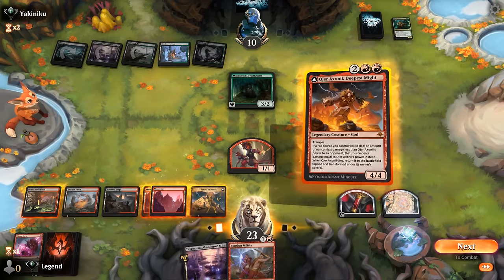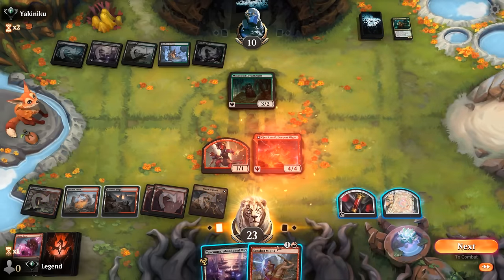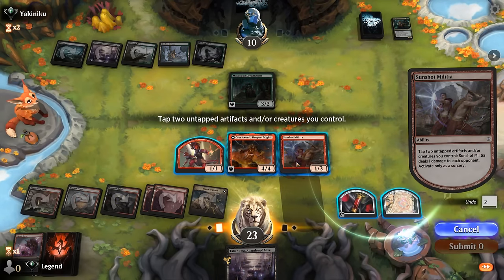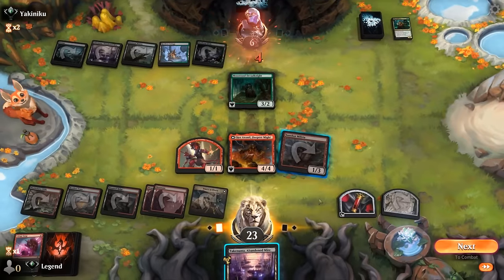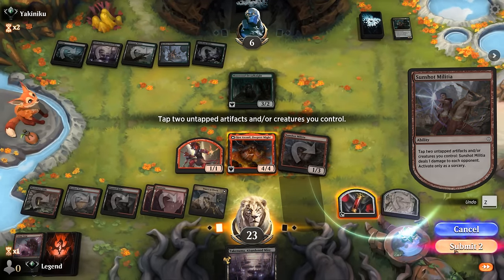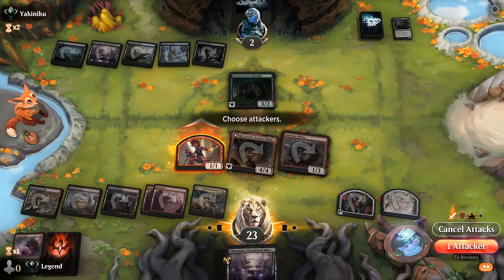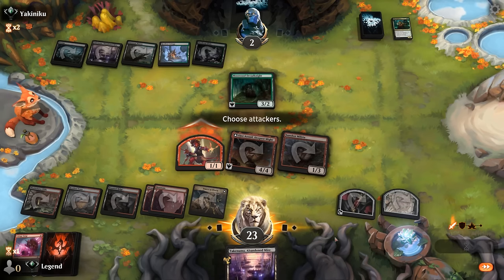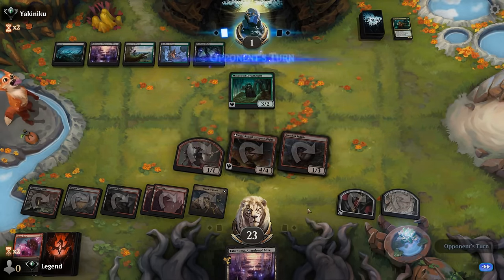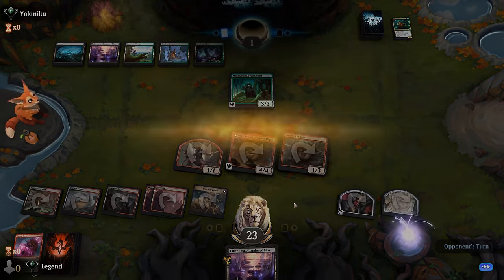And speak of the Devil — play O'Hare, play Militia. It's not quite lethal but it's close. We can attack with the Devil, and if our opponent blocks that's four more damage, so they have to take it down to one. And at one life we should be able to figure out a win. Our opponent explodes. Sweet, on to the next one.